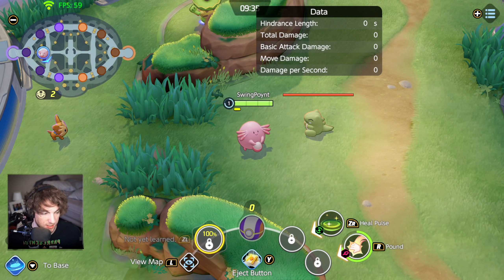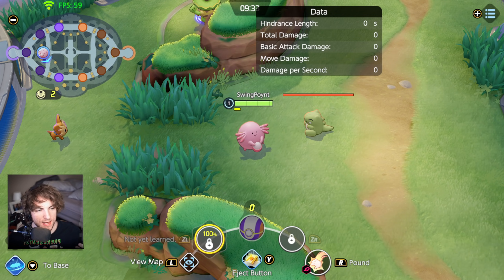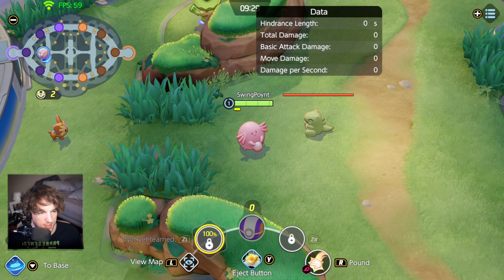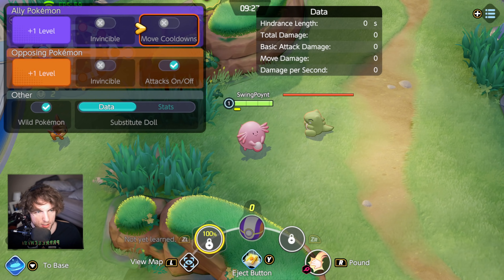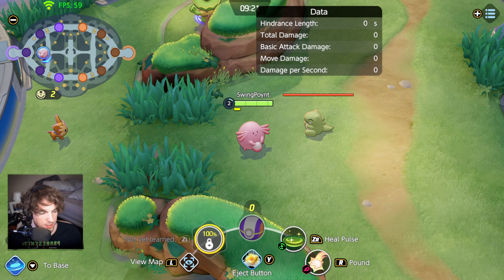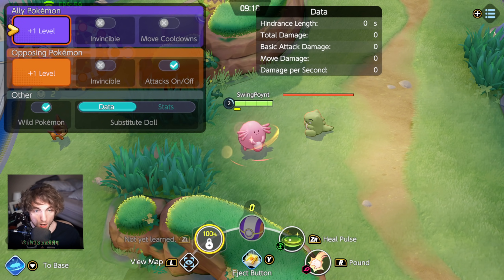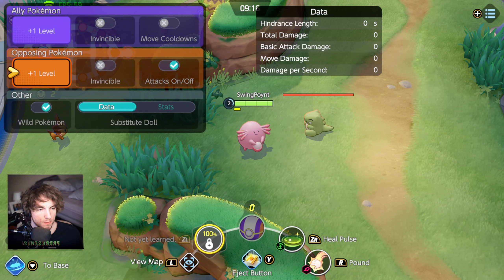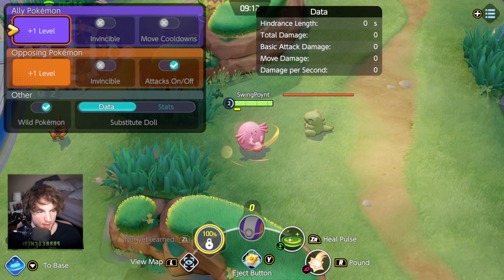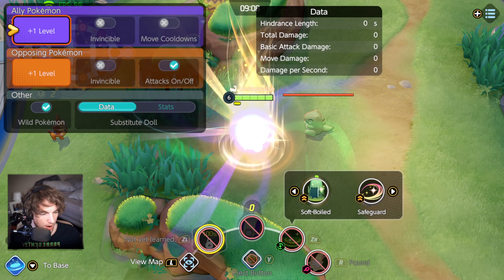One of the cool things about Blissey is that they level up their skills very quickly, very similar to Wigglytuff. If I go and level up Chansey here, we're actually going to get Heal Pulse at level 2. A lot of other Pokemon don't get their skill until level 3, so we get our first two skills at level 1 and level 2. Also, Blissey will evolve — Chansey will evolve into Blissey — at level 4. Now let's go ahead and get some baseline on the skills here at level 15, because that's what I like to measure them off of.